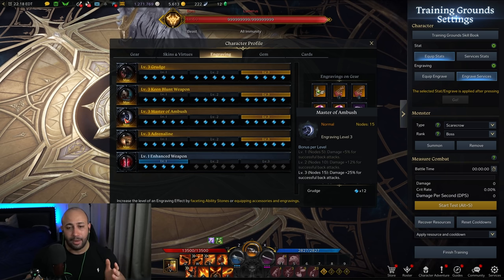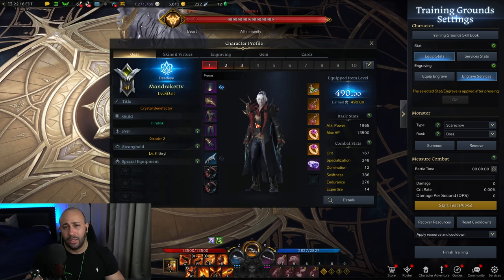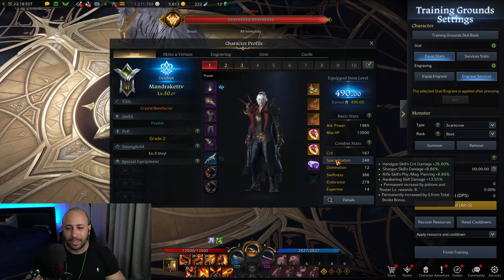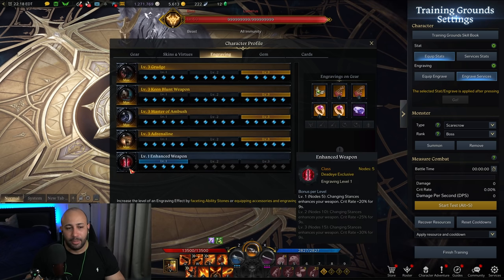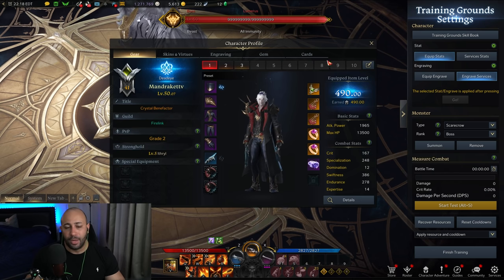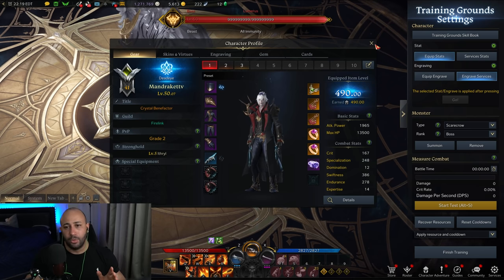When it comes to stats — this is my alt; I use Gunslinger as my main so the stats aren't perfectly optimized here. You want Crit and Specialization, but get more Spec than Crit. Enhanced Weapon and eventually Adrenaline will compensate for missing crit, and skills like Grenade add 10% crit chance on top. More Specialization adds more damage to your shotgun skills, while Crit boosts your dual pistol damage.